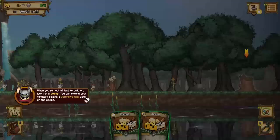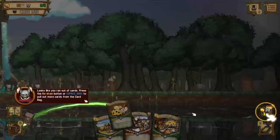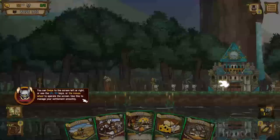When you run out of land to build on, you've got to look for a stump. You can extend your territory by placing a defensive wall card on the stump. Looks like you've run out of cards. Press the redraw button or space bar to pull more cards out of the card bag. You have to pay gold to draw again. You can use your leader ability with a delay - use it strategically. Our leader ability throws all these out and gives us a little bit of money so that we can redraw.